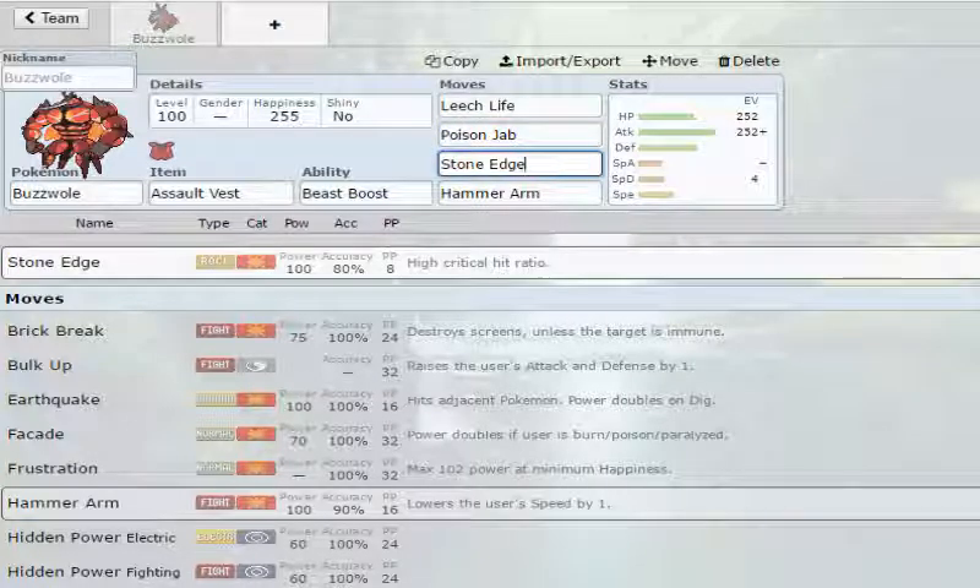We have Stone Edge, which is 100 base power, 80% accuracy, 8 PP, with a high critical hit ratio. This is to cover flying Pokemon that swap in, fire Pokemon, bug Pokemon, stuff like that.